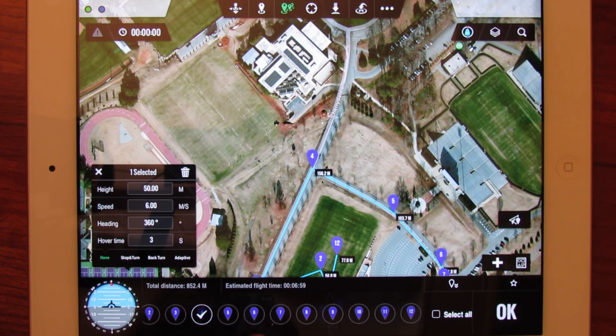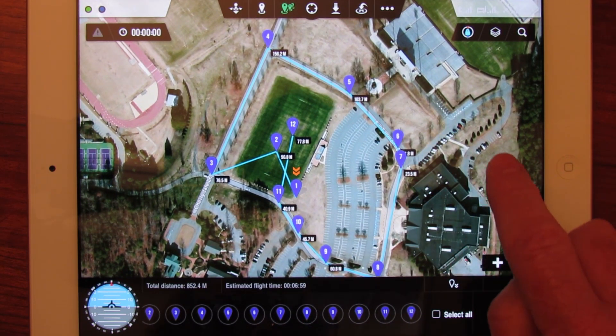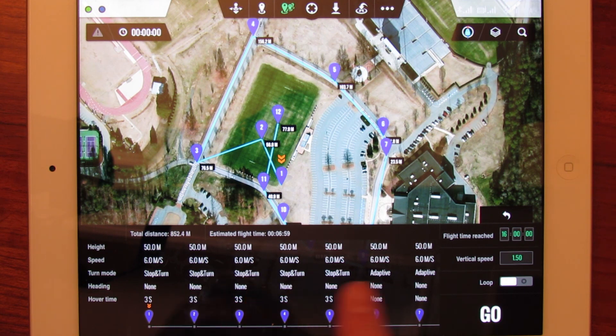The estimated flight time was about seven minutes — that's about what we flew. Here are all the waypoints. If I punch OK it shows you the settings we made for the mission. We took all the waypoints to an altitude of 50 meters and set the speed to 6 meters per second. The default is about 4 meters per second, so this is a little bit faster than that.